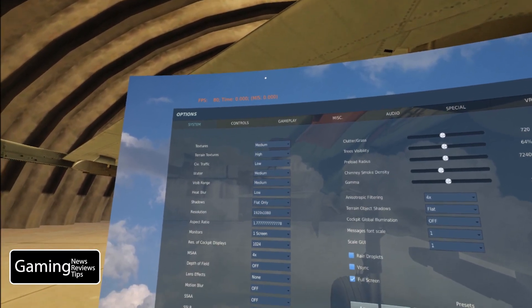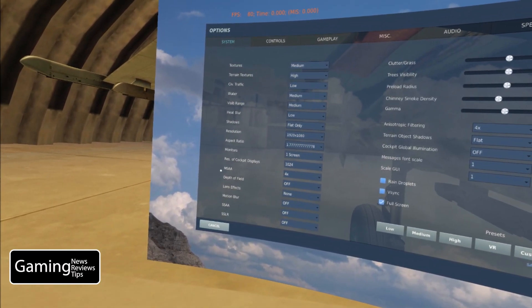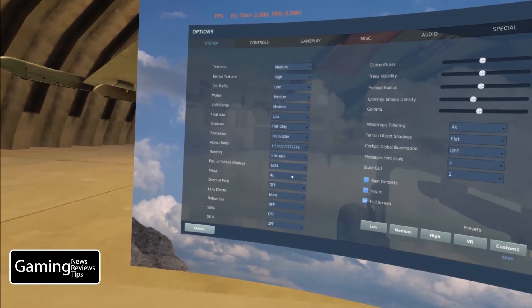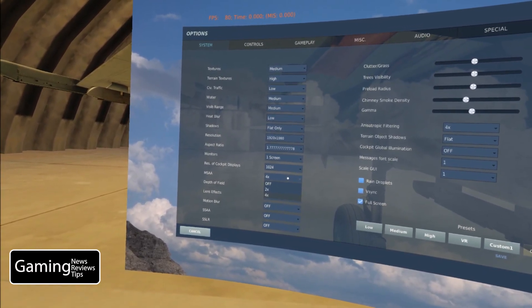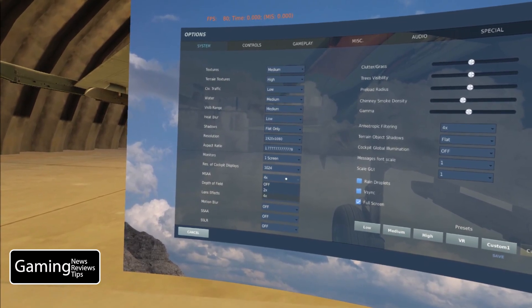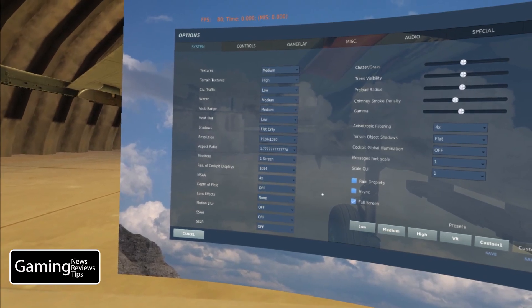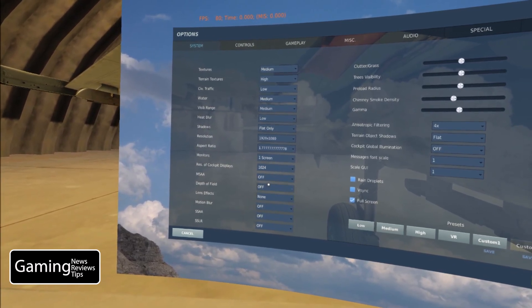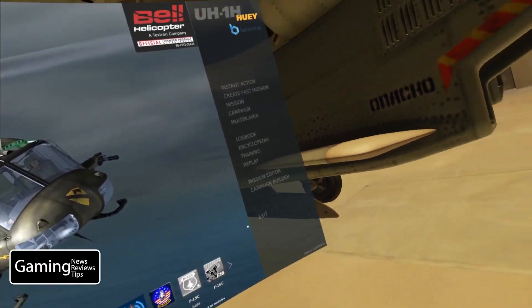This setting reduces jagged lines on the edges of objects. It should be quite computer-taxing and should change our visuals quite a bit. In DCS World we have three settings to choose from: off, two times, and four times. We're going to do a side-by-side comparison with the two extreme settings — off and four times — and see how this affects performance and game visuals.